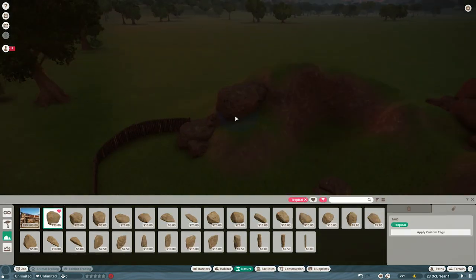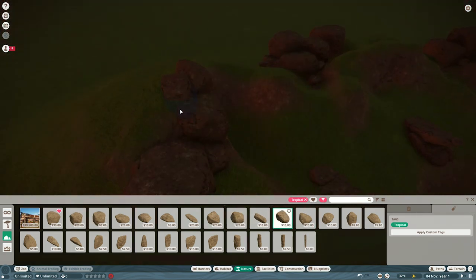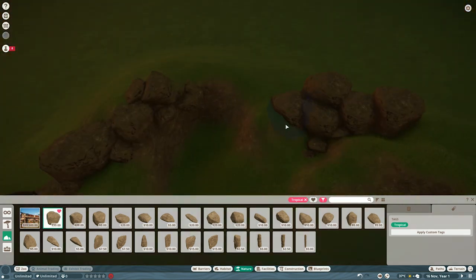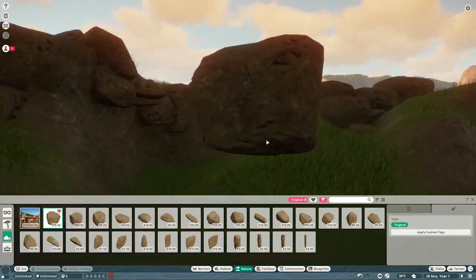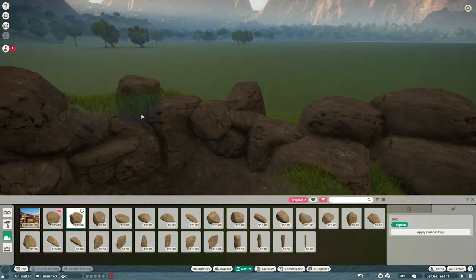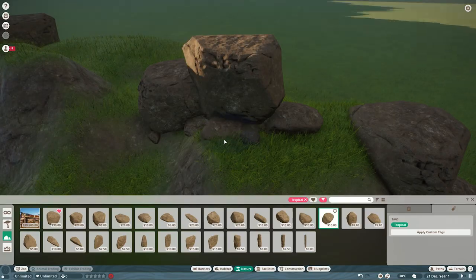What's up guys, CWD here, today back with another video on the channel. Today we're playing some Planet Zoo and as you can tell this is a completely different editing style — a lot less chaos, random stuff, explosions and all that. Today we're doing a chill episode, just relaxing, putting some music on, watching me build stuff in Planet Zoo. So let's just get on with it.